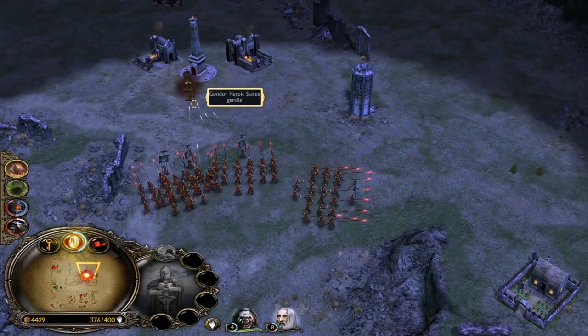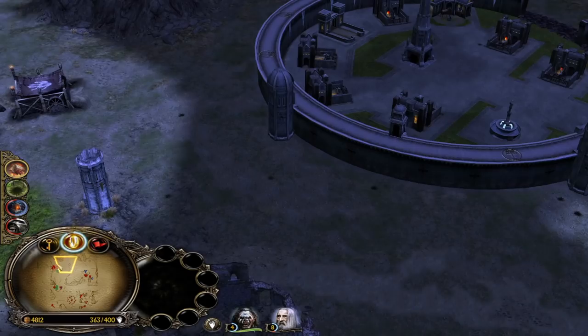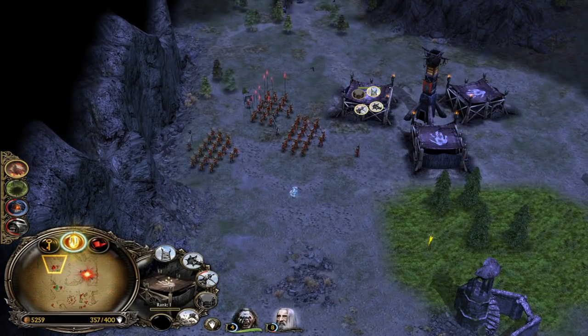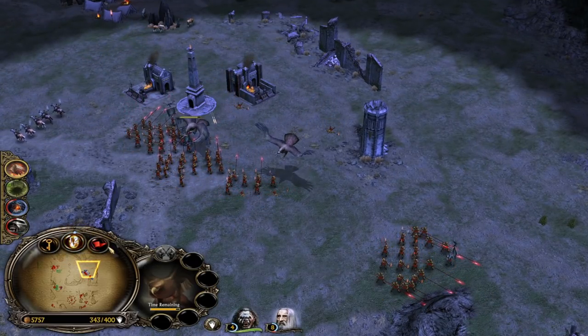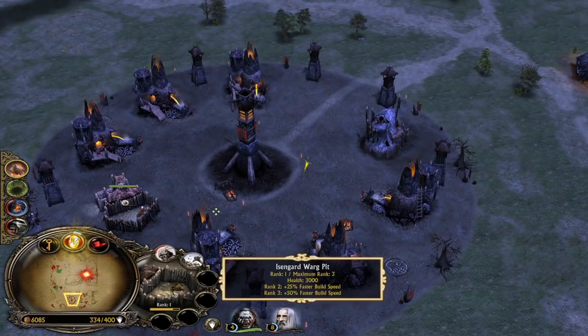He might use Eagle Summon once again - should be back up for the Gondor player. We need a few more power points for the Balrog Summon. More Ballistas. Oh, Eagles! Can we target them please? Sometimes it's so hard to target Eagles - they don't want to attack the Eagles. That's bad - he's going to get fat, killing all these combos with the Eagles.